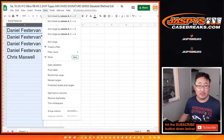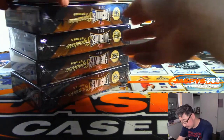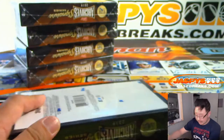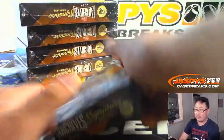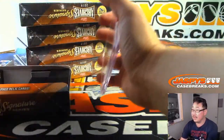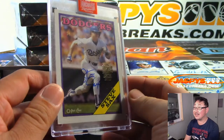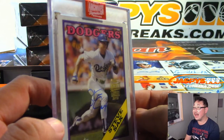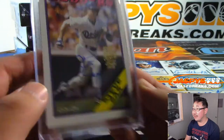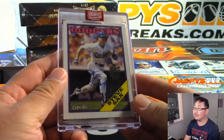Good luck, YouTube. Daniel, you have boxes five, three, one, four. Chris has two. We'll do these alphabetically — let's do Chris first, box two. Good luck, Chris. And it's going to be... Steve Sachs! Look at that — old Dodger Steve Sachs, that's 38 out of 54. There's his autograph right there, old Sachsy, from O-Pee-Chee.